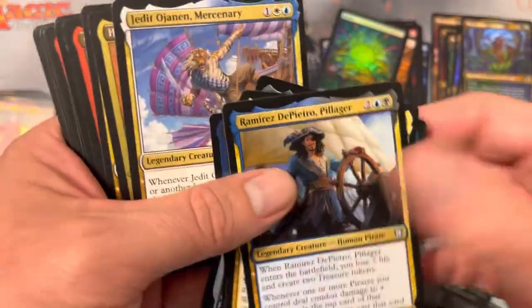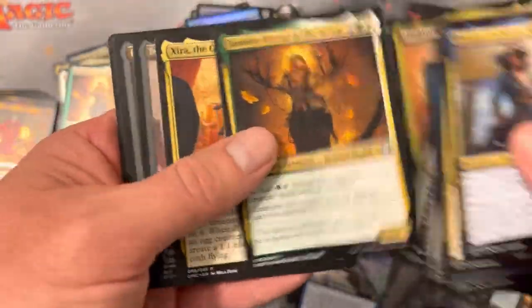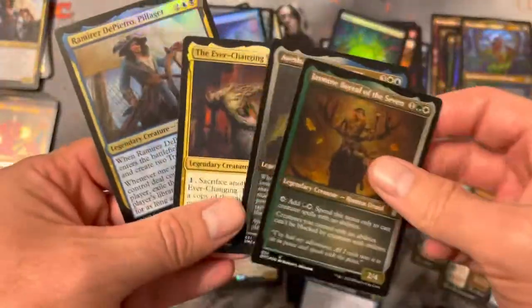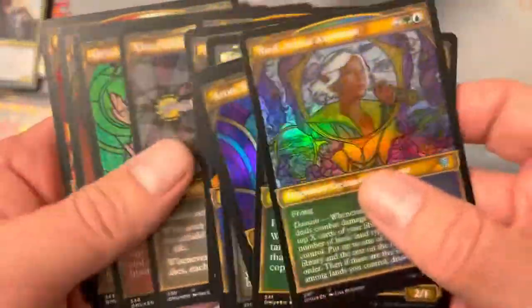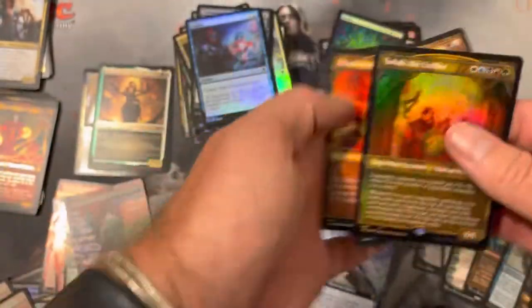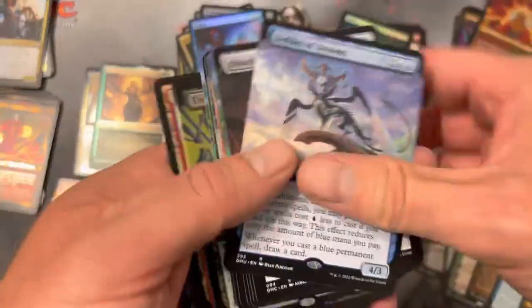I think we got two Tetsuos and a Jhoira — one of them etched. That's what I'm still interested to see: where does the market on etched cards go? Does it hold up strong? And how about these textured guys? Look at us — we got one rare, two rare, three rare, four rare, and a mythic in the textured slot.